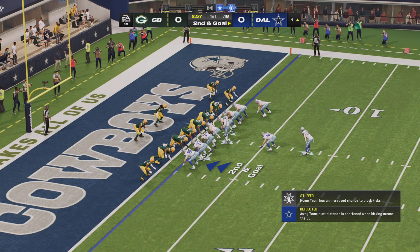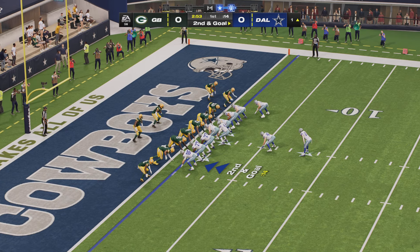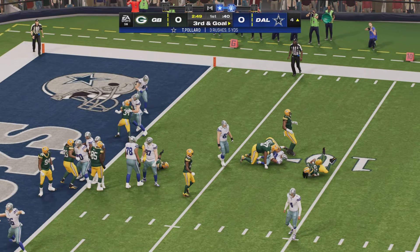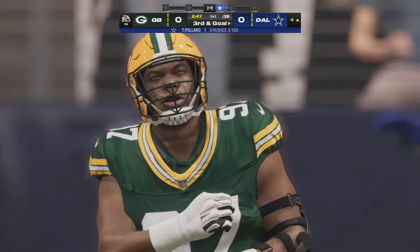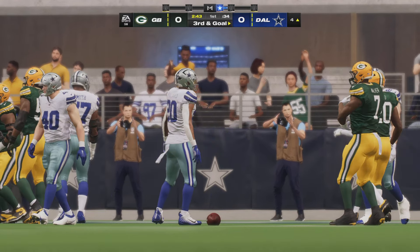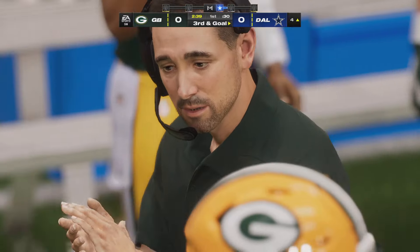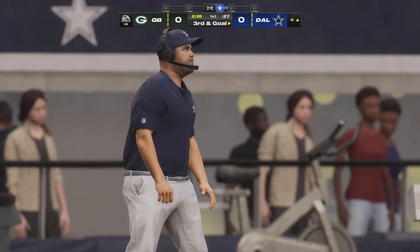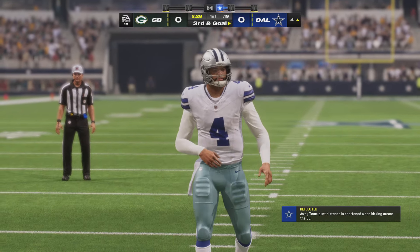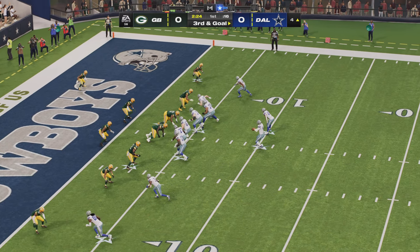That's a good first step. Second and goal from the one. Pollard — he is going nowhere in a hurry as he is going to lose yardage. That's a big loss of three, and it brings up third down. The short field shrinks even more. Those extra tight ends weren't able to secure their blocks, and that one ended up going backwards. A big play forthcoming — here's third and goal.